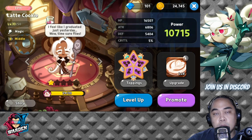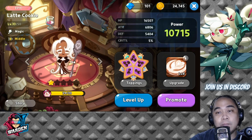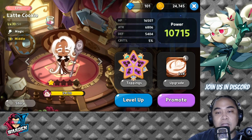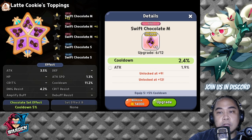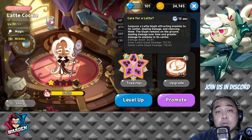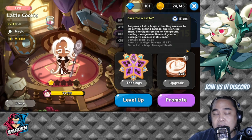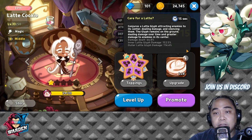So for Latte Cookie, we still have around nine or ten days left on her banner. I equipped her with chocolate and swift chocolate toppings, focused on decreased cooldown because of the skills she has. Her skill is called 'Care for a Latte' with a 15-second cooldown — it conjures a latte glyph attracting enemies to its center, dealing damage and silencing them.